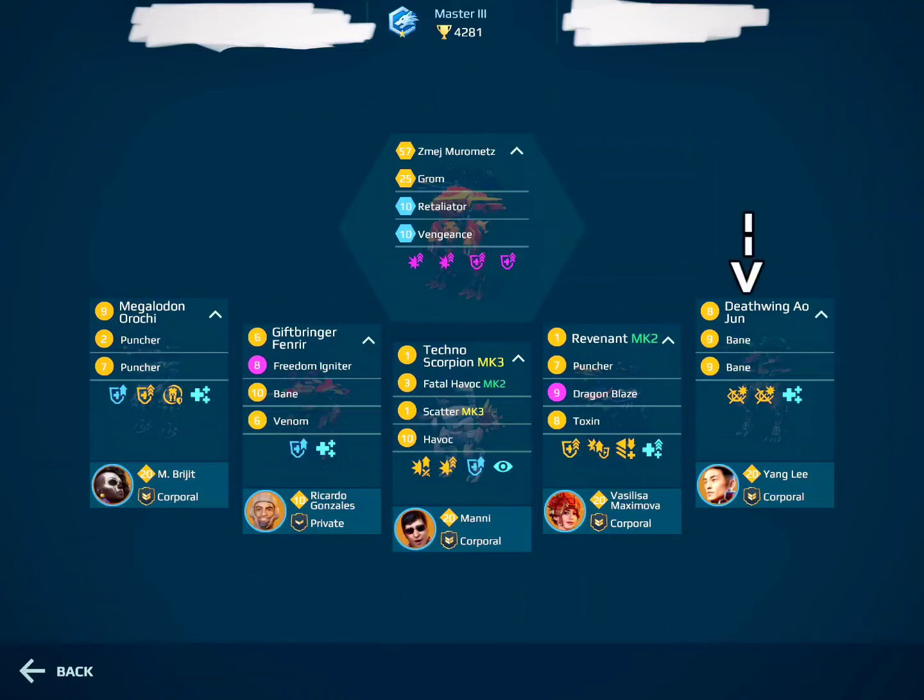The Ao Jun — you run it with Banes, 2 cloaking units, and Yang Li. This is quite an interesting choice, because it indicates that you use it as a short-range support damage dealer. This can work, but you may have issues leading faster targets with your inbuilt flamethrowers, because your Banes sometimes won't hit. Apart from that, you have very high DPS and quite some survivability.